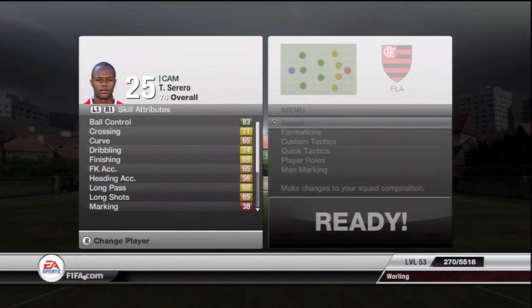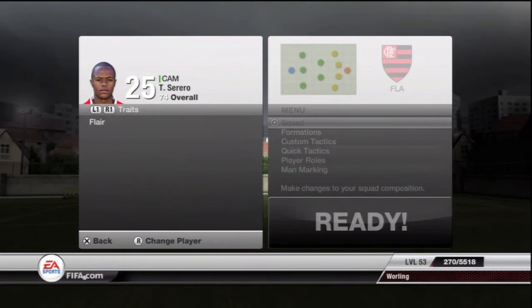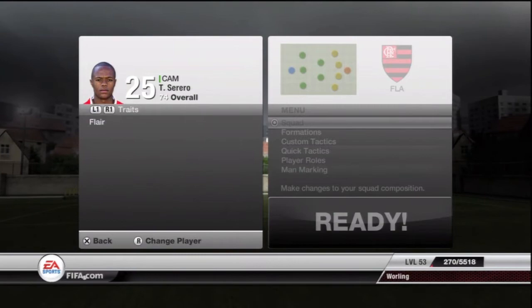He does have 83 ball control, which is really great, especially when you pair it with his 4-star skills — it makes him a very good dribbler. He keeps the ball nice and tight to his feet, and he's also got the flare trait, which is always nice to have.